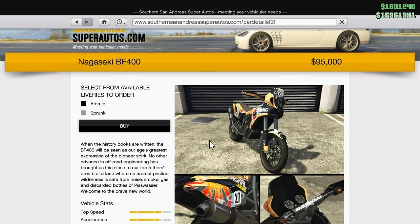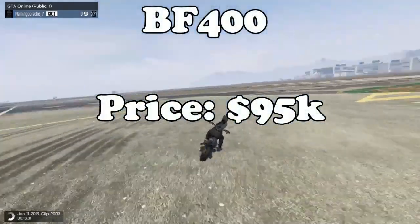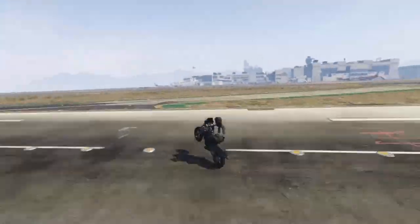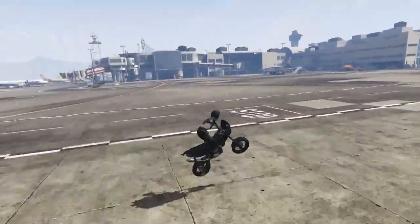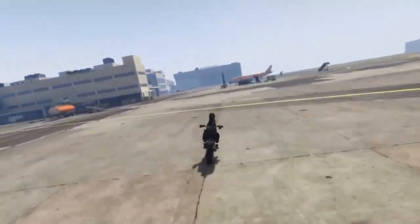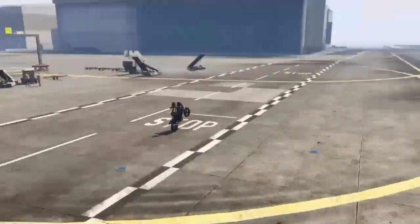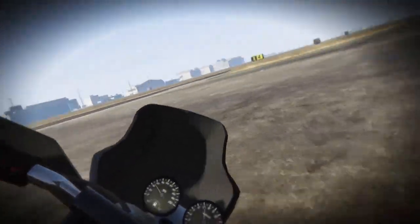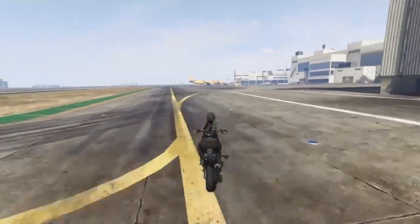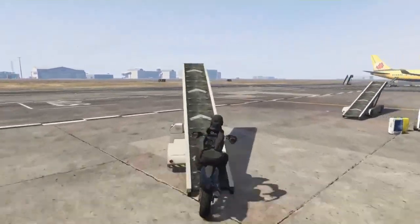For the Off-Road class, the best vehicles are the BF 400 and the Canis Camacho. If you are not using bikes in your race, that's probably the only time you'd want to use the Camacho over the BF 400, since bikes in general have an advantage over larger vehicles — they're easier to maneuver, avoid obstacles easier, and wheelying gives a speed boost. Both have great traction, work well off-road, great handling, and great speed. They are probably the fastest in the class and are honestly a bit overpowered — nothing else really comes close.